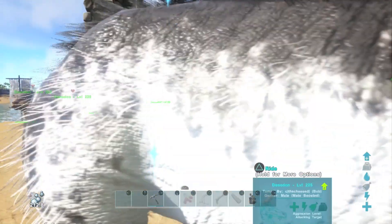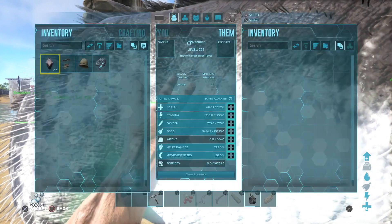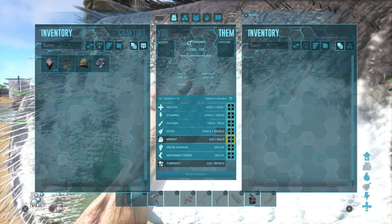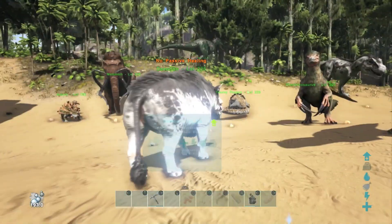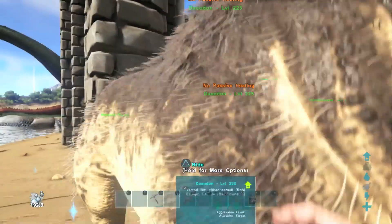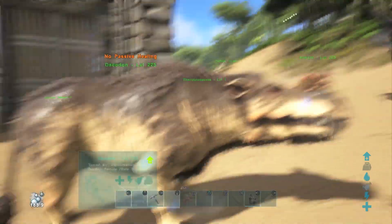Like I was saying, these guys actually passively heal. You can see here his food is actually dropping — and it drops a substantial amount for a dinosaur. Most dinos' food doesn't drop that much, but these guys do. Because of their passive healing, they actually lose a lot more food than other dinos, because that's how they heal — through their food.